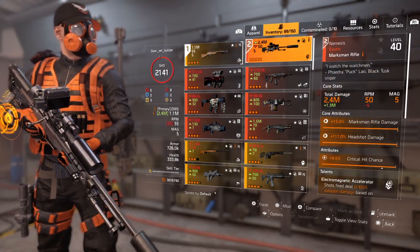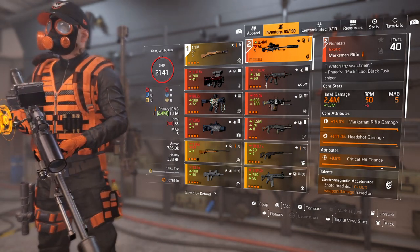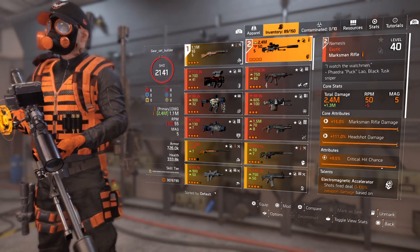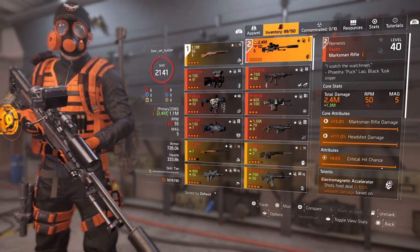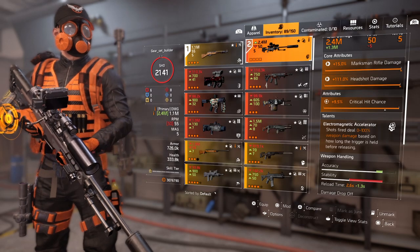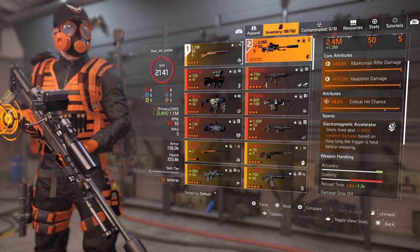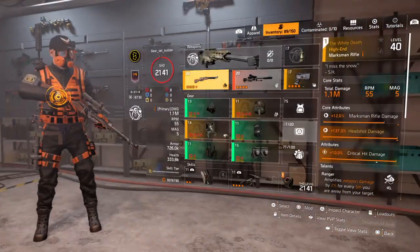For my second weapon, if you've got this gun I'd definitely recommend using it — it's the Nemesis exotic marksman rifle. Beautiful total damage: a whopping 2.4 million, 50 RPM, 5 in the magazine. Core attribute: 15% marksman rifle damage, 111 headshot damage, 9.5% crit hit chance. The talent is Electromagnetic Accelerator — shots fired deal 0 to 100% weapon damage based on how long the trigger is held before releasing. It's about two seconds to get it up to 100%, it's pretty quick.